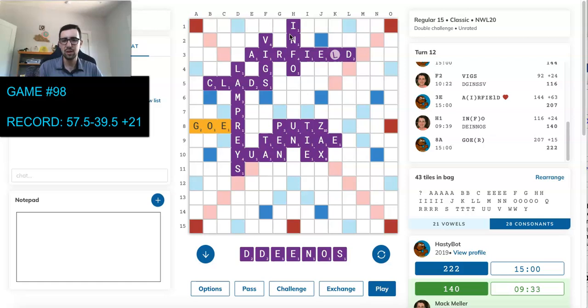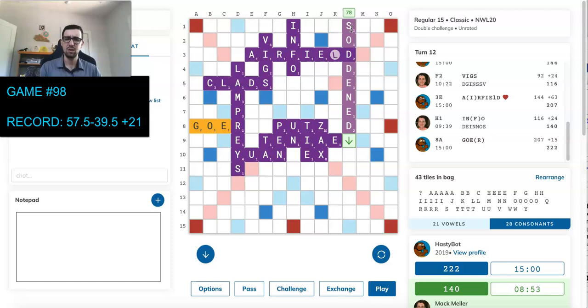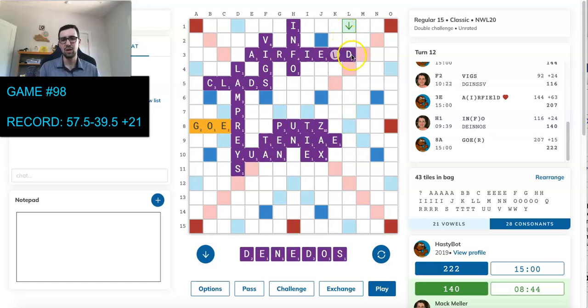The bot plays GOER. I don't think there are any 7s there, unfortunately — no 8s through this G or the O or the I up here. At some point I do need to ask myself, do I really want to keep holding that S? I could play SODDEN for 42. I should probably do that — but wait, is SODDEN good? That looks really funny. I'm not going to play that. I think I just play SODDEN over here, actually — that looks fine. I hope I'm not wrong about SODDEN. That would be a pretty bad mess, but I feel pretty confident it's not good.